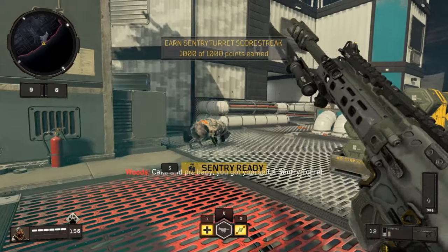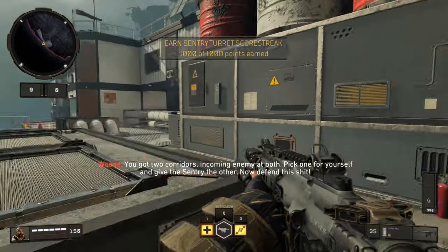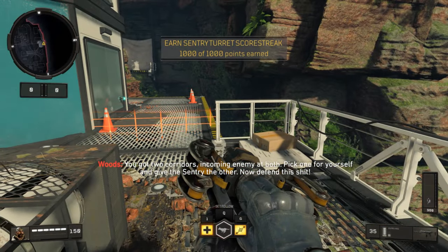Take it high, baby. You got yourself a sentry awaiting orders. You got two corridors with incoming enemies at both. Pick one for yourself and give the sentry the other. Now defend this shit.